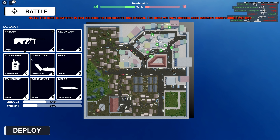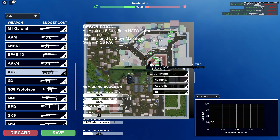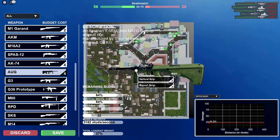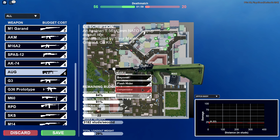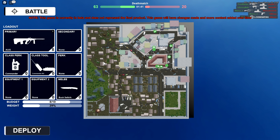You only have a total of 10 points. Just choosing the AUG costs 4, and attachments cost points too — a 3x scope costs 2 points. I put on a coyote sight and a vertical grip, though the grip is kind of bugged and clips inside the other grip. You also have options for extended mag, flashlight, laser, and muzzle attachments like a compensator, suppressor, flash hider, or bayonet. But we're basically already out of points just from those two attachments.